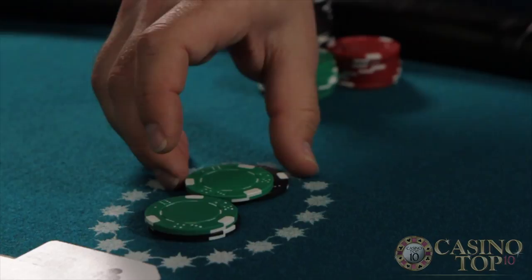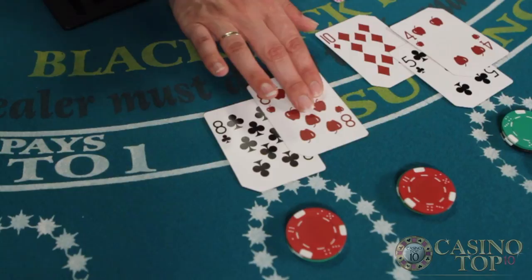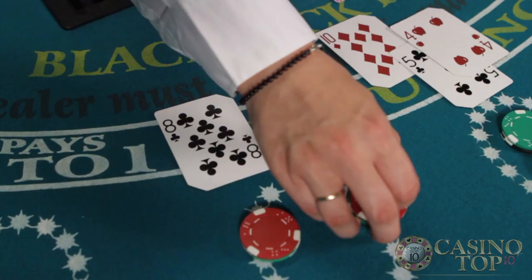If the player's first two cards are a pair, they have the option of splitting them and playing two separate hands. To tell the dealer you want to split, just count out a second bet equal to your first and place it outside of the betting box on the felt. The dealer will then split your pair and you'll play out two separate hands.